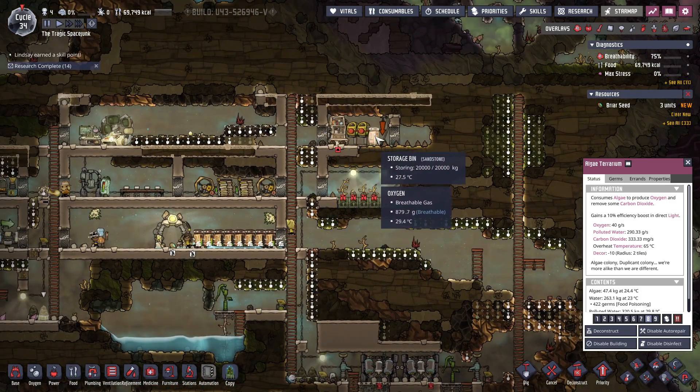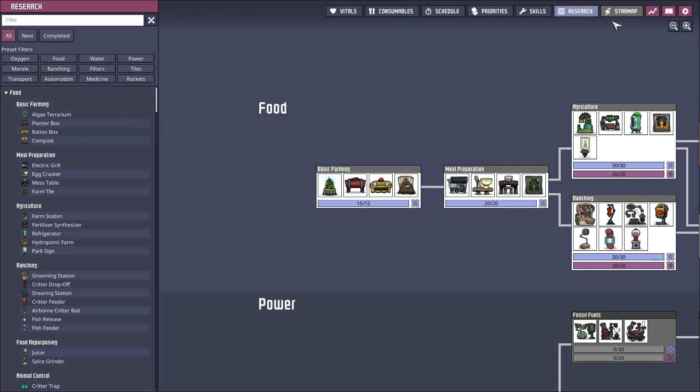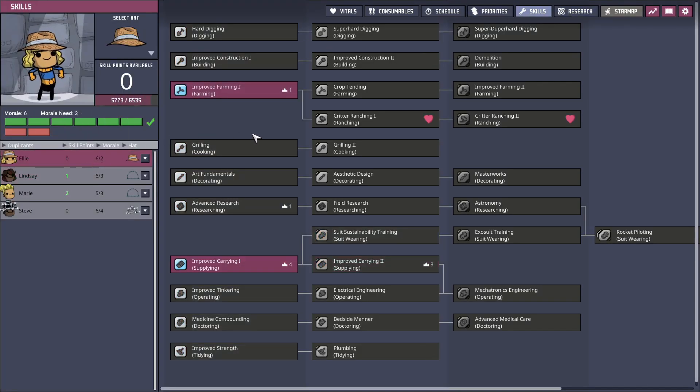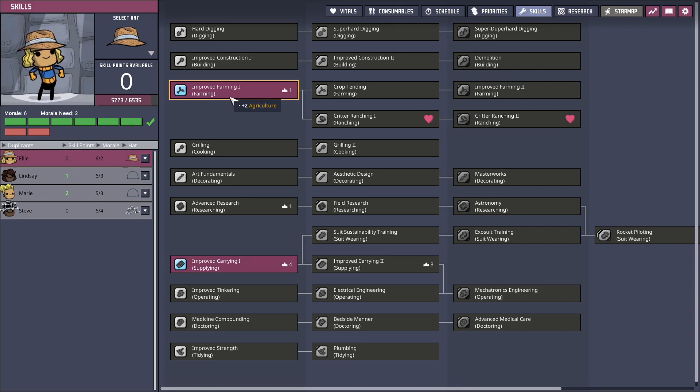Now we currently have all of the stuff working on getting cleared out there. We also started a little bit more critter ranching stuff here. With that, we do need somebody to become an animal herder. You are going to be our animal herder. You don't have any extra skill points, but as soon as you get another skill point, I'd like you to get the critter ranching thing.